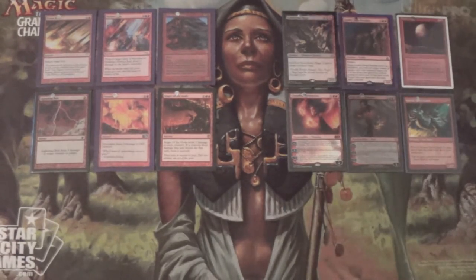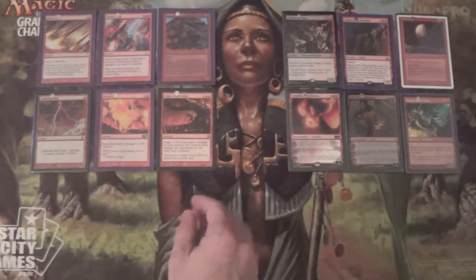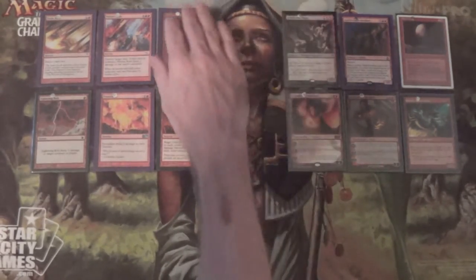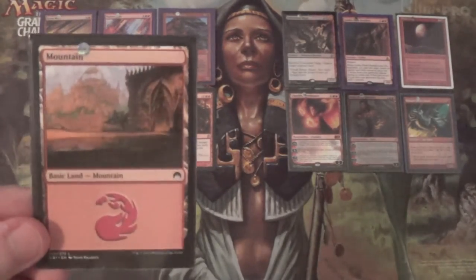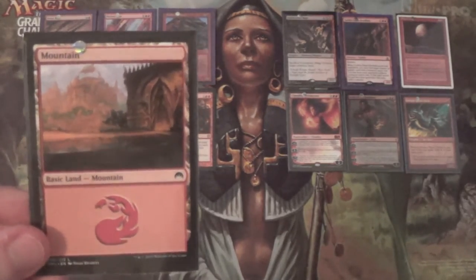For our lands, we're starting off with 17 mountains. I should note this is 38 non-land cards — everything is a four-of except one of each planeswalker and no more than four of the creature package combined. You should either run snow-covered mountains to make your opponent think you're playing Scred, or run this art — I'll just leave it at that.